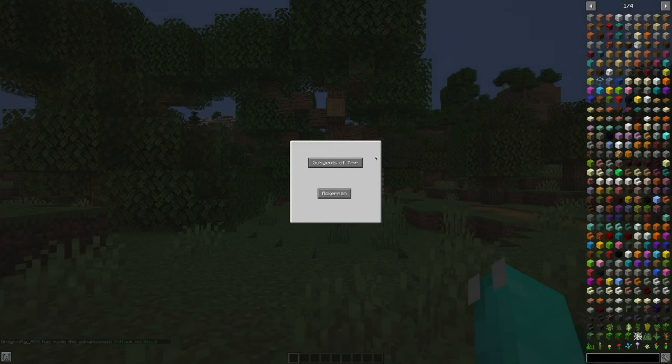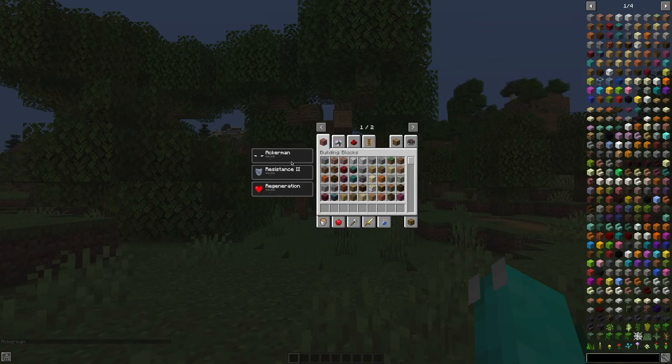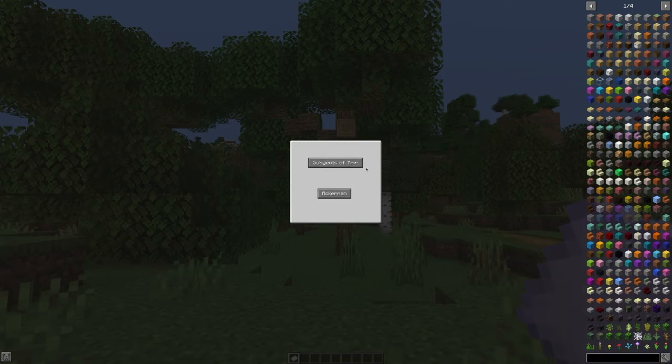The first thing you're going to see when you spawn is this choice. It's going to make you pick between Subject of Ymir and Ackerman. If you pick Ackerman, you get this unique effect — Resistance 2 and Regeneration — and pretty much nothing else. Also, if you get into this menu, you can just click on here and have all the items in the mod.